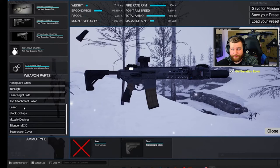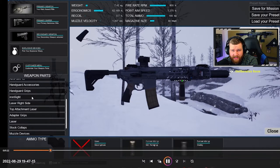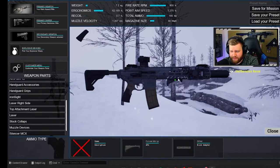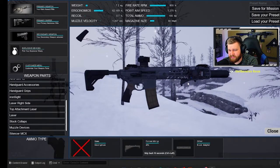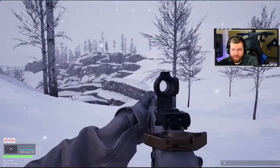The telescoping stock can be moved back and forth. Once everything is set up the way you like it, it's as simple as pressing the close button to get back to the mission — and just like that we're back in the world, ready to take on the mission.